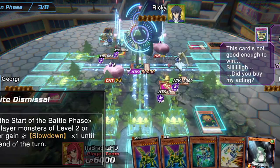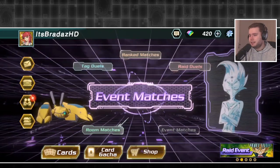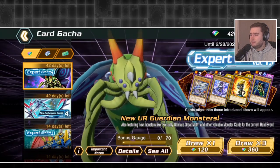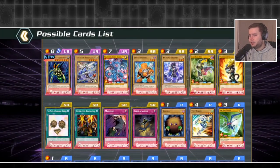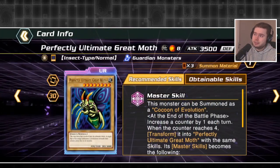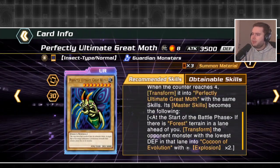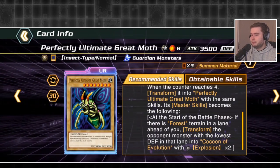There are some bonuses you get for using certain monsters, and there are some new challenge duels that they forgot to bring out last month. There's also a new Great Moth card which looks pretty beefy. Its effect is kind of cool — you can summon it as a Cocoon of Evolution with two tributes and then over the course of four turns it evolves into the Great Moth, and then you transform monsters on your opponent's field into Cocoon of Evolution.